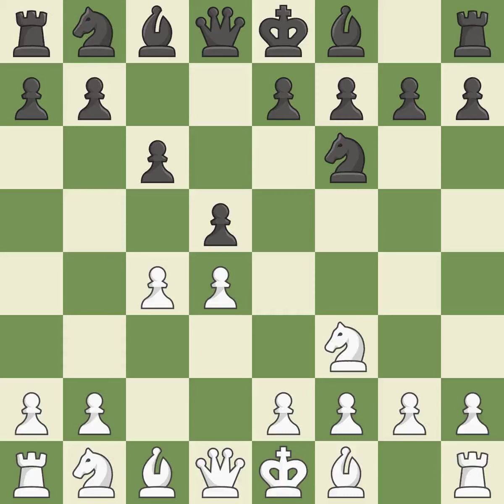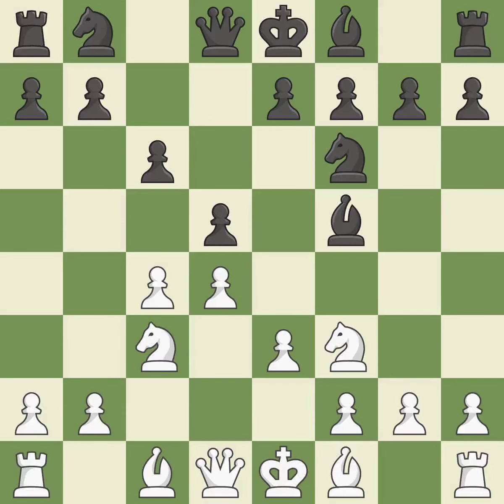When C6 is played, the D5 pawn is supported and the queen can grow on the queenside. E3 supports the D4 pawn and allows the light-squared bishop and queen to develop. BF5 develops the bishop to an active diagonal where it controls the center and queenside squares. The pawn on D5 is attacked, the knight advances toward the center, and the E4 square is under NC3's control. E6 allows the dark-squared bishop to develop and supports the bishop on F5 and the pawn on D5. NH4 attacks the bishop on F5 and allows the queen to develop on the kingside.